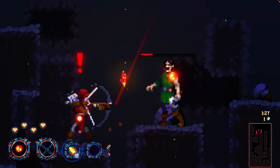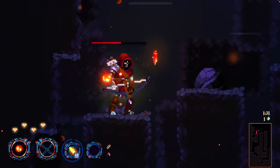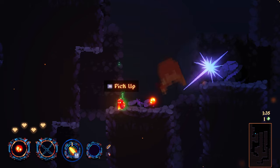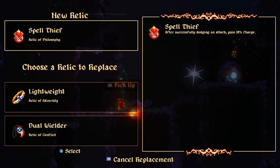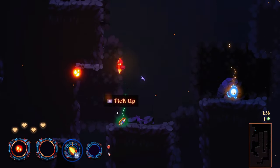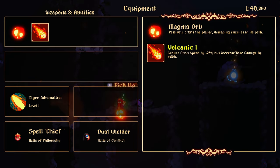Oh okay, but now it's very slow. This is a new enemy — he has three shots. After successful dodging an attack, gain 10% charge. That's actually good. Oh, glider skill — we got a new skill!